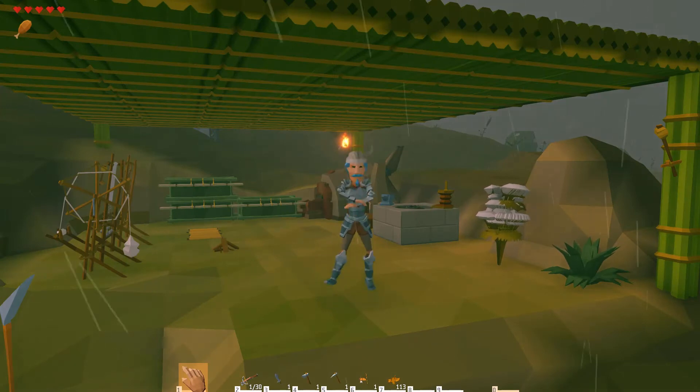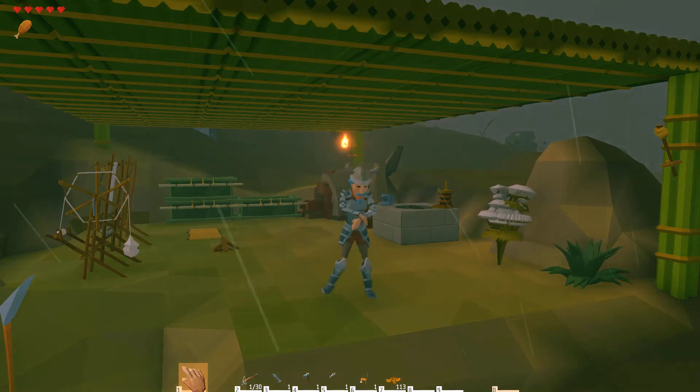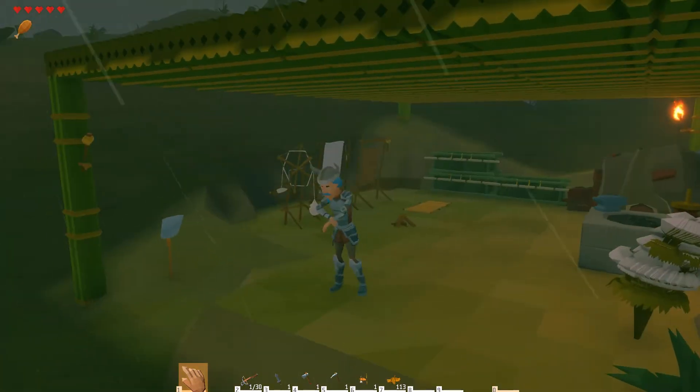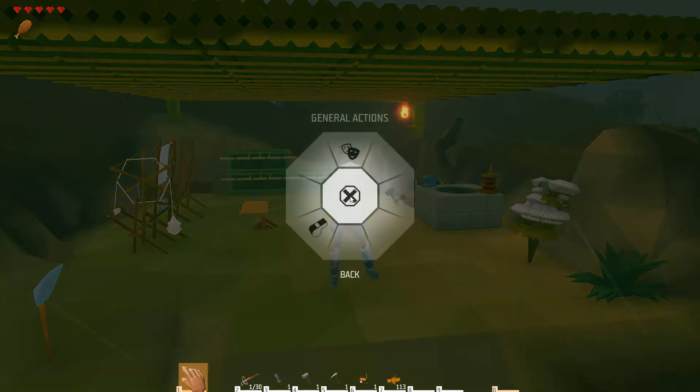Hi people, this is McMonsterdad and welcome to my channel and episode two of our island adventure. As you can see, Bluebeard's a happy chappy - he's set up with iron, cloth, and pretty much everything he needs to get on with things.